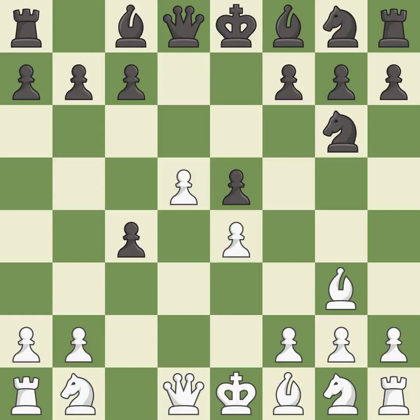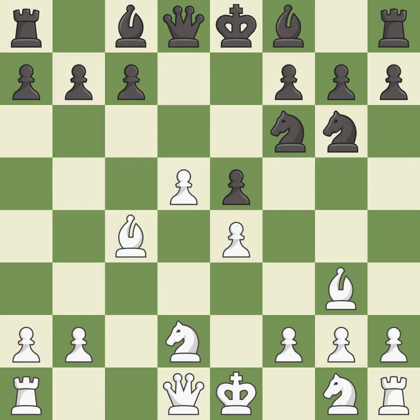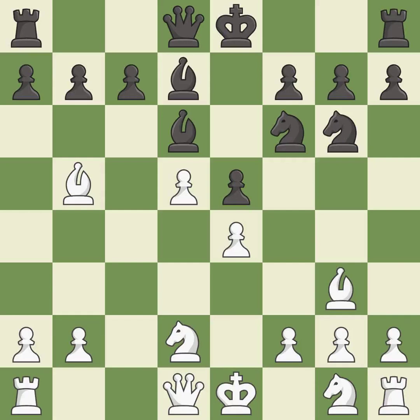This prepares the bishop for development — it is excellent. This activates a bishop by developing it off of its starting square — it is good. This activates a knight by developing it off of its starting square — it is best. This defends the attacked pawn — it is best. This activates a bishop by developing it off of its starting square — it is excellent. This moves the bishop to a more active square, making it gain scope — it is excellent. This blocks the check from an opposing bishop — it is best.